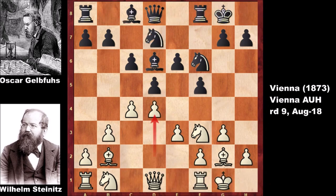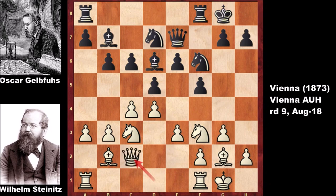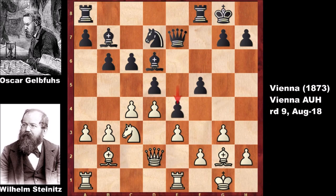Knight from b to d7, d4, b6, knight to c3, queen to e7, a3, bishop to b7, queen to c2, knight to e4, knight to d2, e5 — attacking. And rook from f to e1, exchanging the knights, and e4, closing the file.